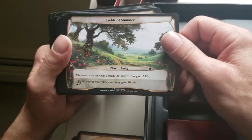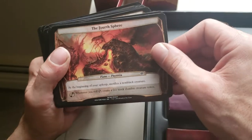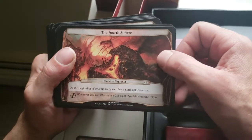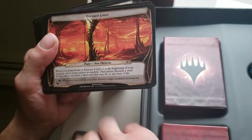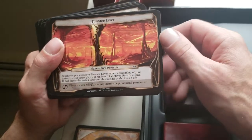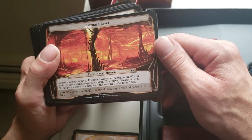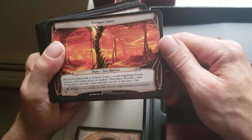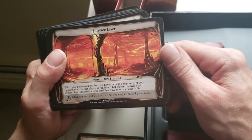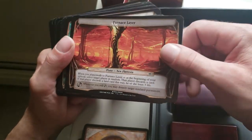Fields of Summer — whenever a player casts a spell, that player may gain two life. Roll the ability, you may gain ten. Fourth Sphere — at the beginning of your upkeep, sacrifice a non-black creature. When you roll the ability, create a 2/2 black Zombie creature token. Furnace Lair — when you Planeswalk to it or at the beginning of your upkeep, select target player at random, that player discards a card; if they discard a land card, they lose three life. Hit the ability, you may destroy target non-land permanent.